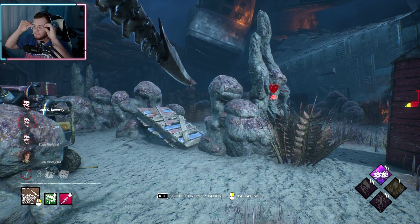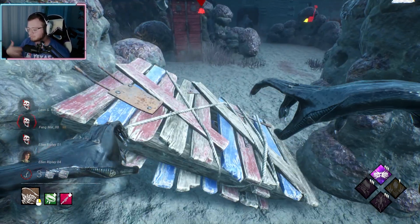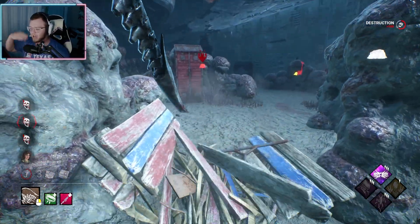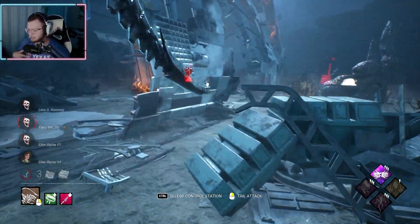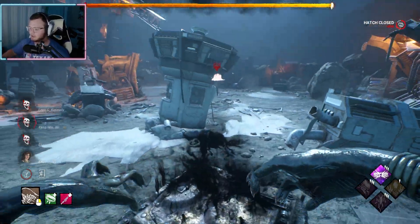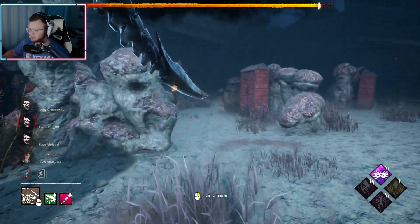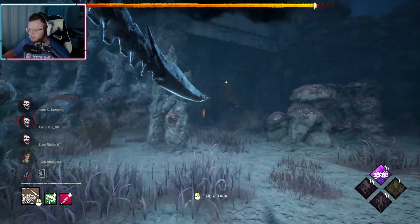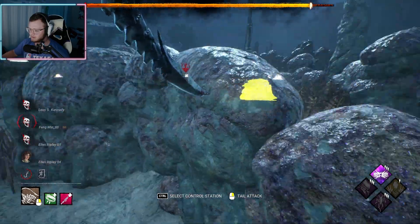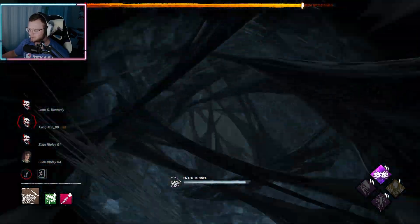If I had to guess, the way they've made Toba Landing is going to be kind of their structure for maps here on out, and they'll probably just try to fine-tune it. I haven't played this map a bunch, but it feels a lot like Toba Landing. Let's go check out an exit gate. I'm gonna see what this looks like. This map so far looks fantastic.